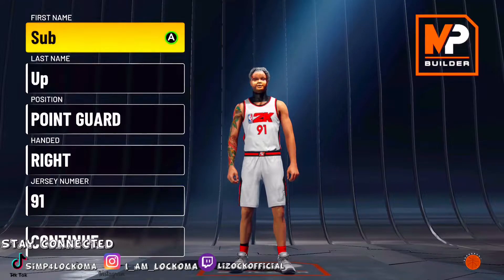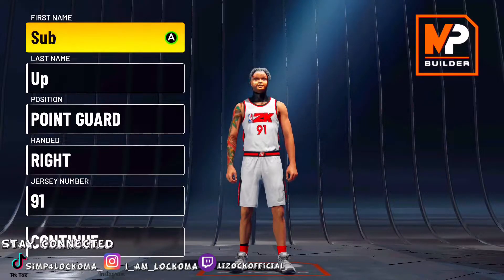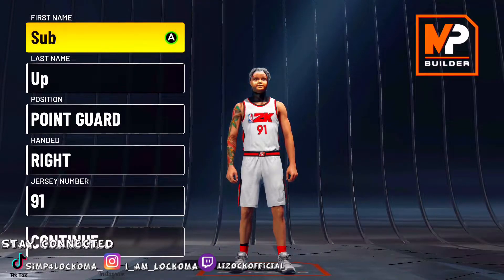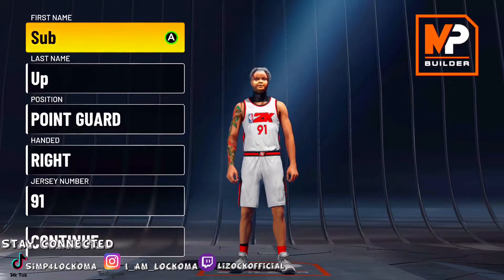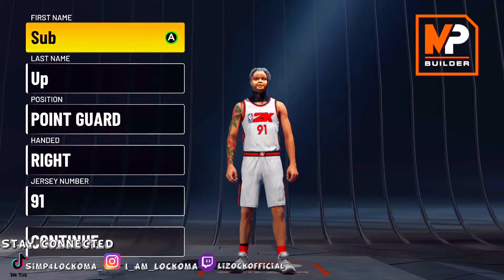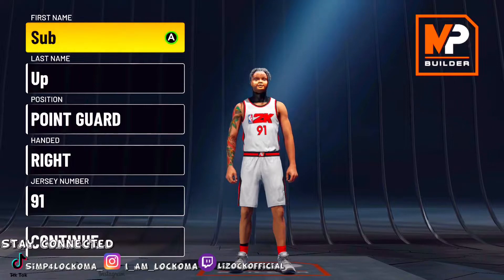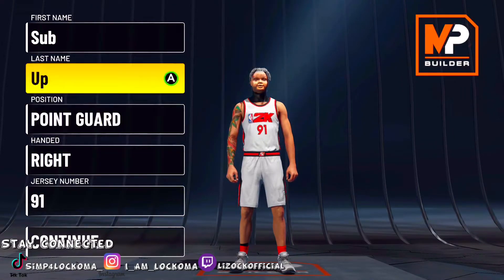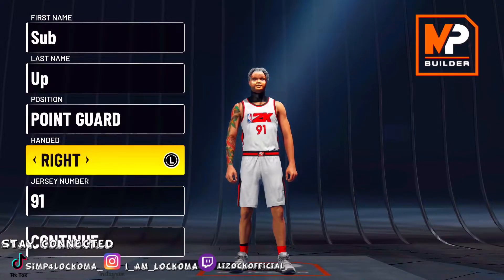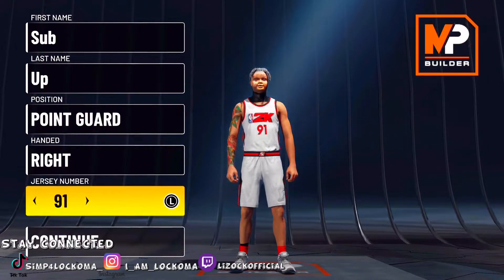Yo, what's good YouTube? It's your boy back again, and today I'm back with a brand new video. In today's video I'm gonna be showing you how to make the best spot-up build in NBA 2K22 on Curry Gym. This is the best spot-up build I've found so far — one that can spot up real good and shoot from the corner or wherever you want, and can play defense. I ain't gonna lie, it's not the all-around best lockdown build, but this is one of the best spot-up builds you can make. Please be sure to drop a like on this video and let's try to smash at least 15 likes.